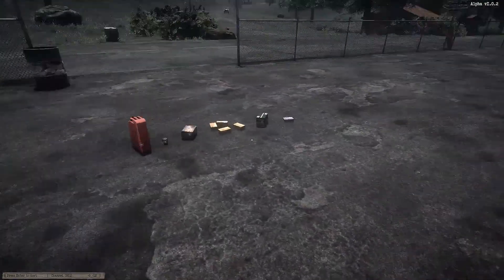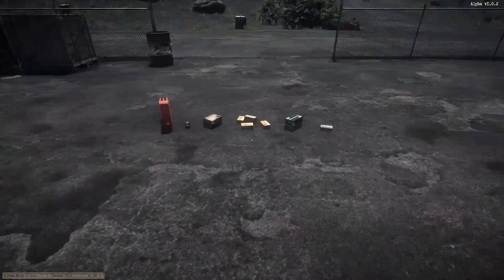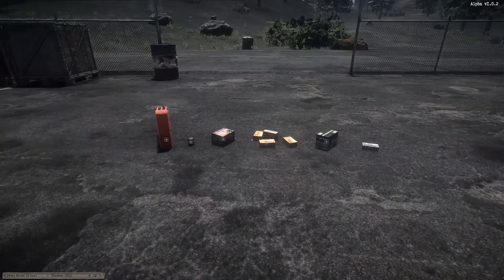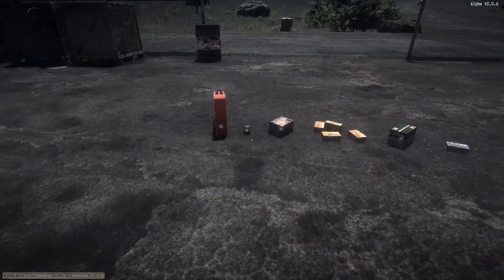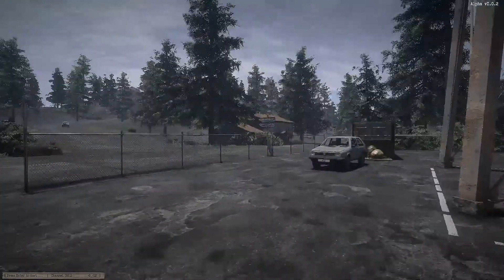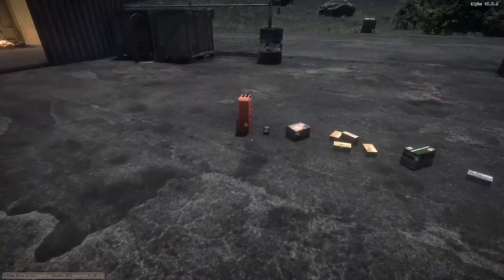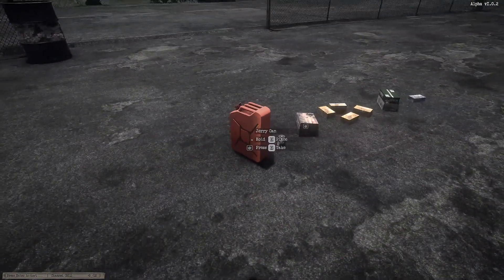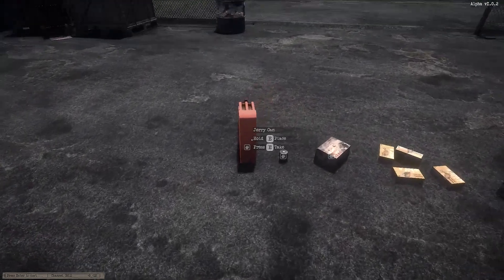Here's what you need to get a car running. I did forget one item — a siphon. You can find that in any building in Old Town, but the gas station is probably your best bet. You're going to want one jerry can, because you need fuel to get these vehicles running. Most of them do have fuel, but with a siphon and jerry can you can walk up to a vehicle and take fuel from it.